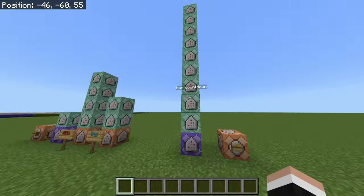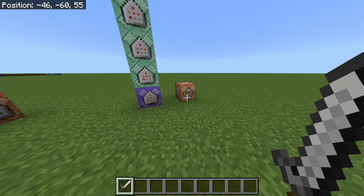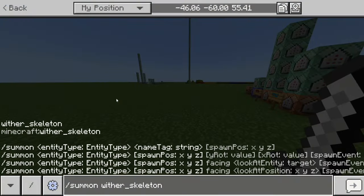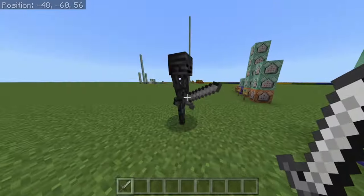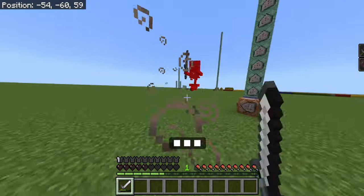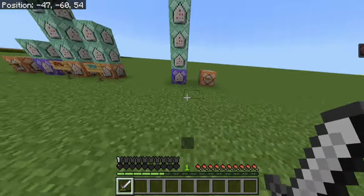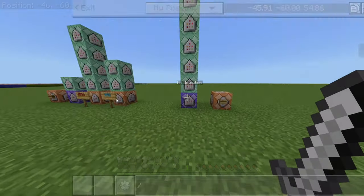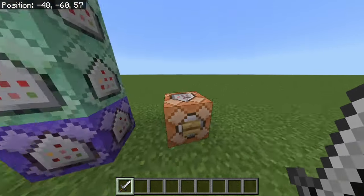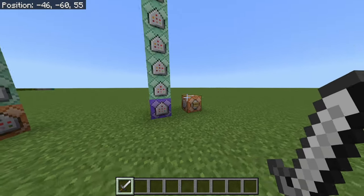Now we have this big system here. This is a hit detection or left-click detection — so this is when you hit something, you will now be able to detect that. If I go ahead and hit, I cannot hit while this cooldown is here. This is something similar to the Java cooldown — it operates a bit differently, but it's kind of interesting. You left-click and then the cooldown appears on the bottom of the screen, and once you hit the entity, it will give you weakness.